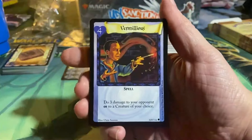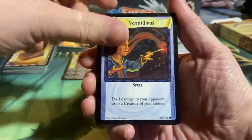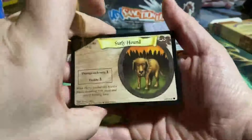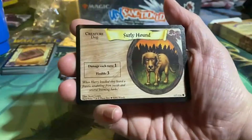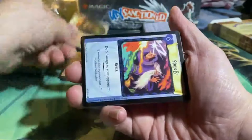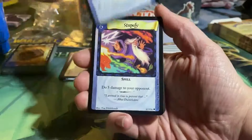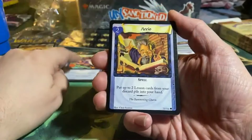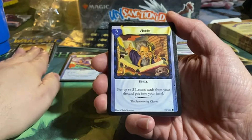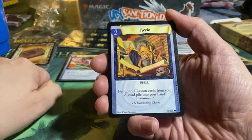Very powerful. Vermilius for four — it does three damage to your opponent or to a creature of your choice. Four of those. We have a Surly Hound for three — damage each turn: one, health: three. Stupify for six — just do five damage to your opponent. And I believe damage in this game was cards milled from the top of your deck, but I could be wrong — that's what I remember vaguely.